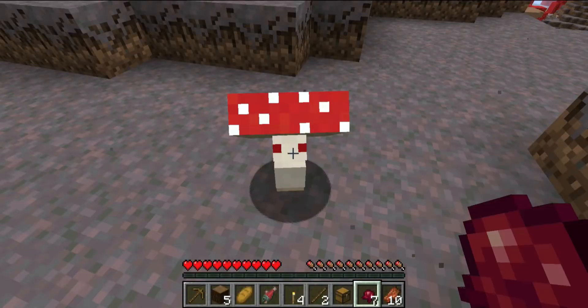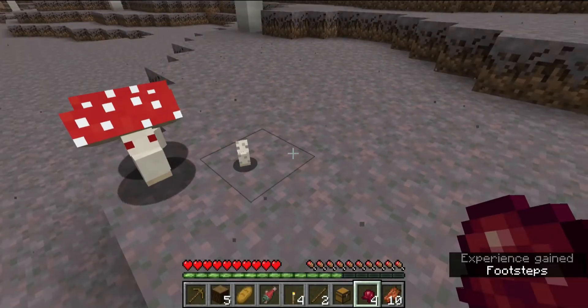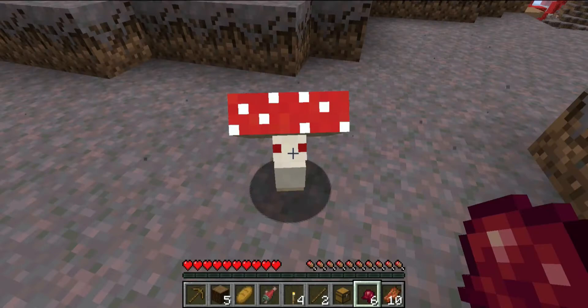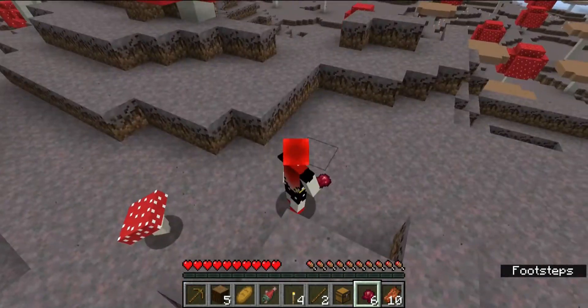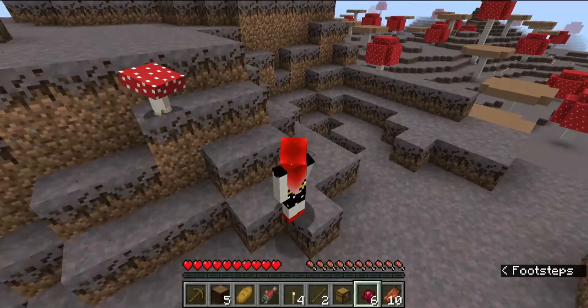Now it's time to go and study the Fungi. They're in the mushroom islands and the dark forest. They come in brown and red — the kids have a 50-50 chance of being either color. Fungi give you a new use for rotten flesh and fermented spider eyes because they eat them. They can't be tamed, but if you want to be stalked by them, hold rotten flesh or spider eyes in your hand.